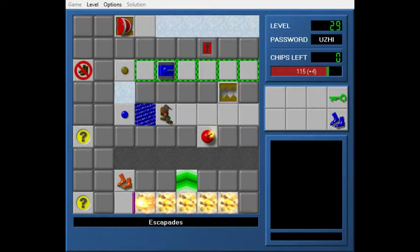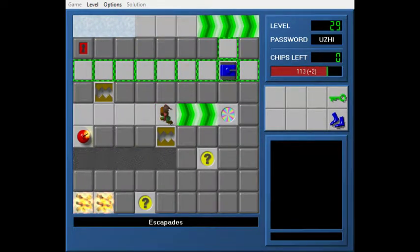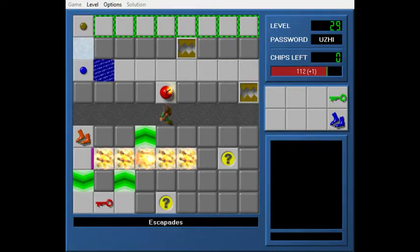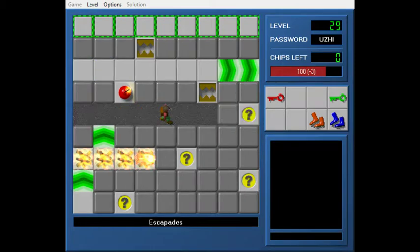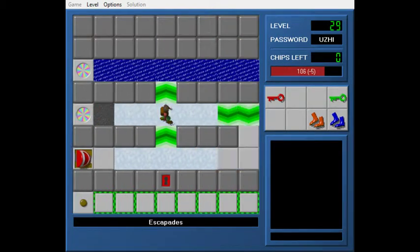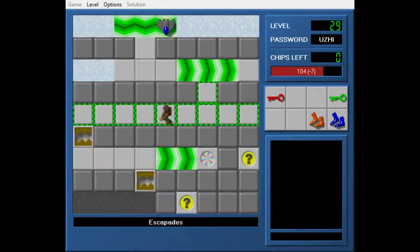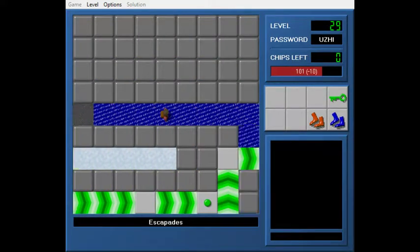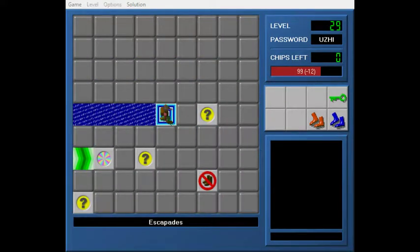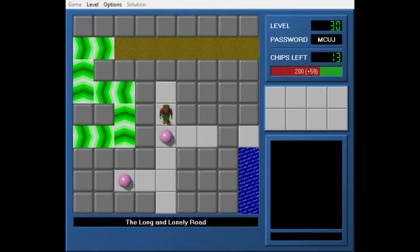So I'm pretty sure if I do this — yep, I heard a tick, which lets me through here. MS-only boosting path. That's Escapades. It's not a terribly complicated level, but I think it's interesting enough.